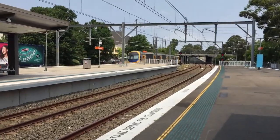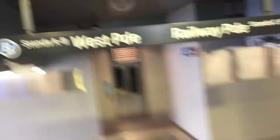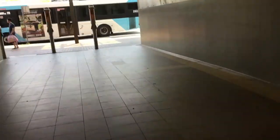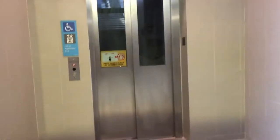It passed Platform 1 instead of Platform 2. Here's the Eastwood Concourse. This path leads to the other street and Platforms 1 and 2. And there's the other exit. Stairs on this side and elevators are located on this side.